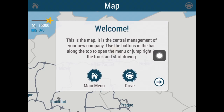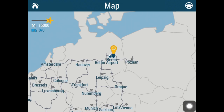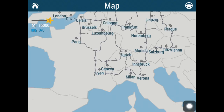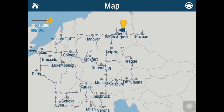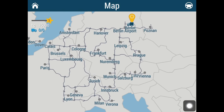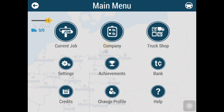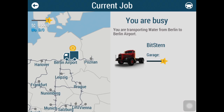Or jump right in the truck and start driving. Looks like we're settled in Berlin, Germany — this is in Europe, for the few people who don't know where we are. This is the map where we're settled in this game, and currently we're in Berlin, the capital of Germany. Here I can see my current job: transporting water from Berlin to Berlin Airport.